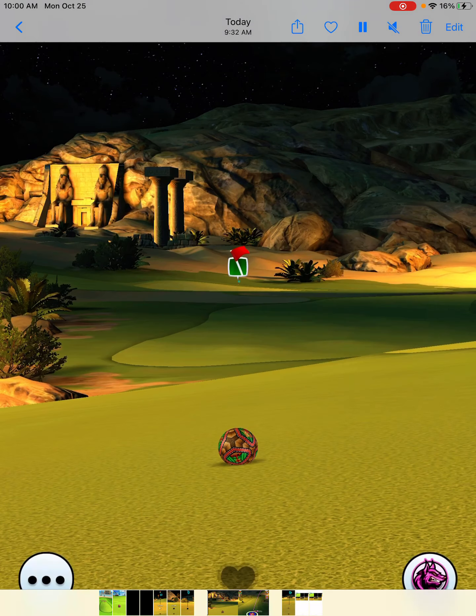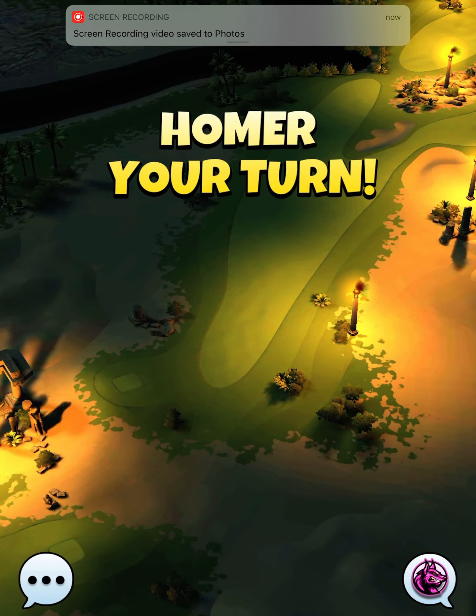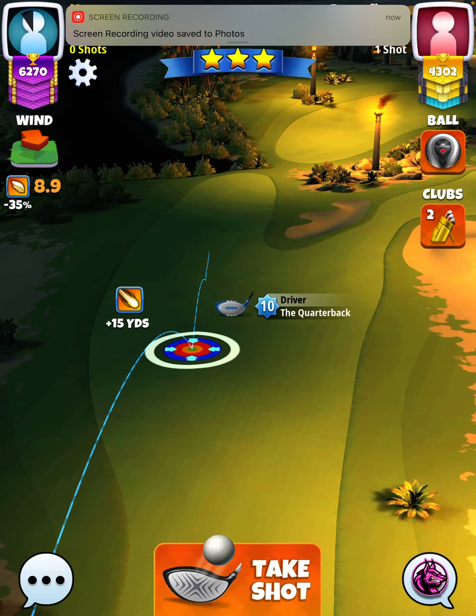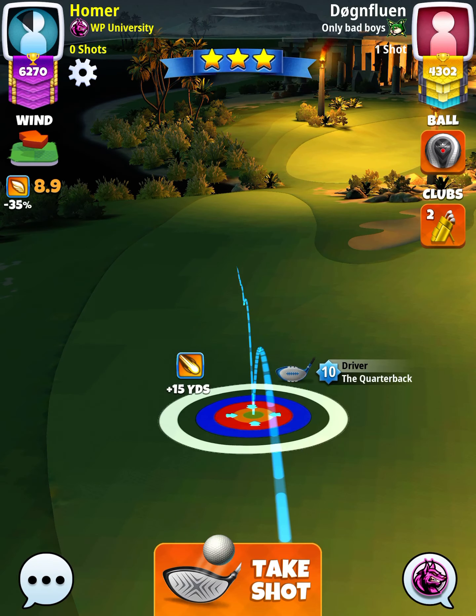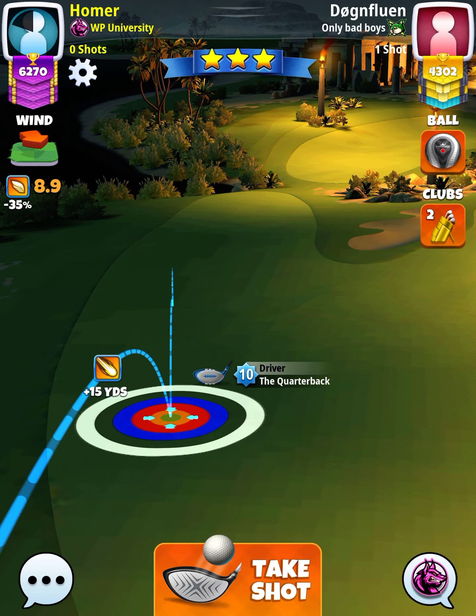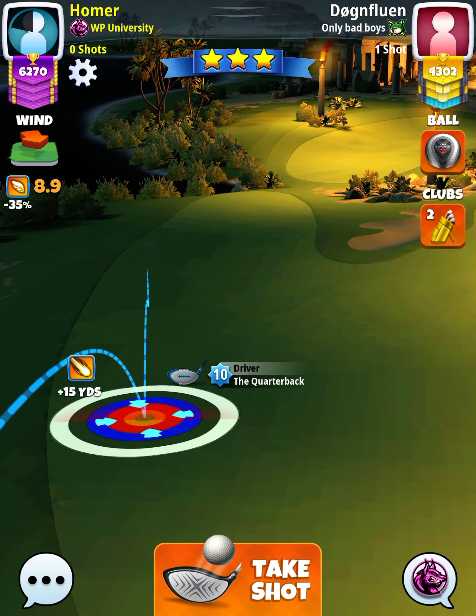Hey, what's going on everybody. This is hole number nine of the Valley of the Dead tournament, expert division qualifying round. For our tee shot we want to use an Apoc level four and above and a Key Maker ball. However, we're going to start with a Quarterback level nine and above, and we want to set ourselves up with the white ring touching the left rough at the P3 max line.